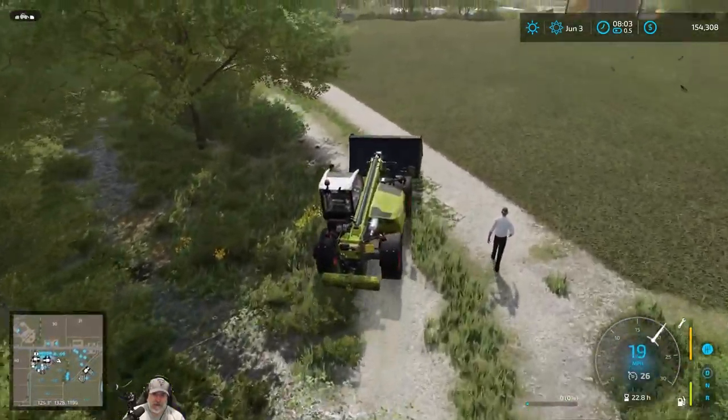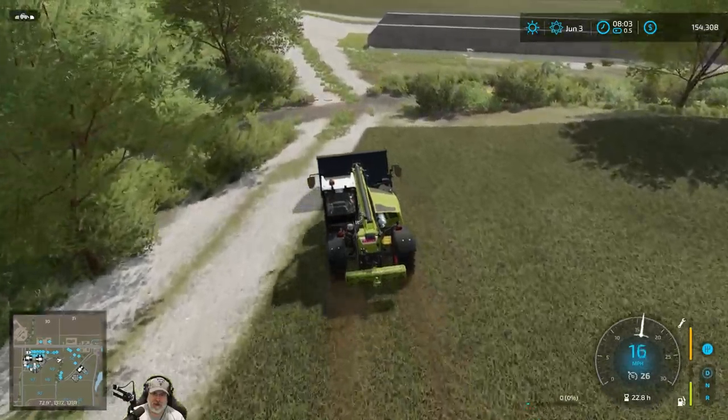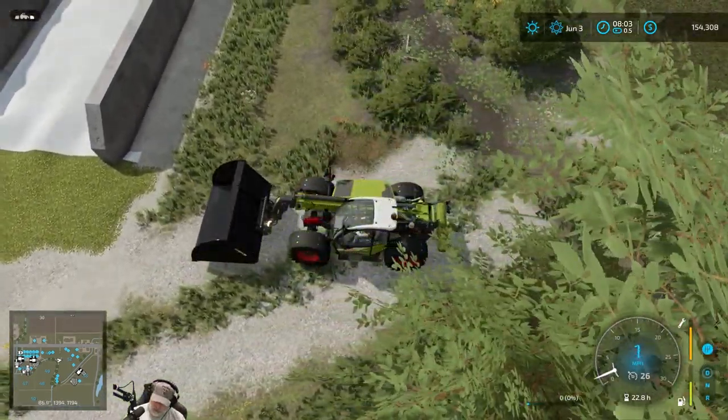We're gonna go over here with our bucket — that's almost as big as the telehandler itself — and see if we can scoop up this little bit of extra forage that spilled out. Then we'll just put it in a pile and use it the next time we do bunker silage.